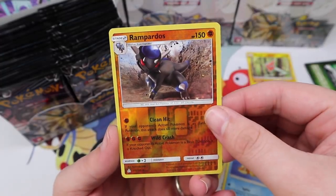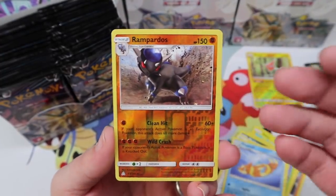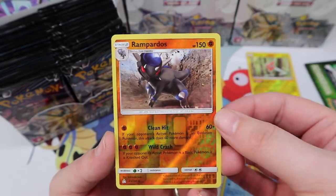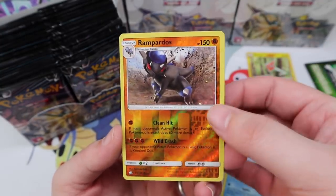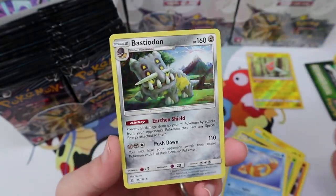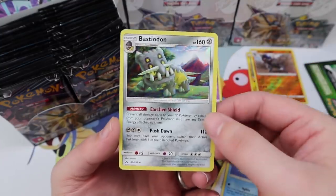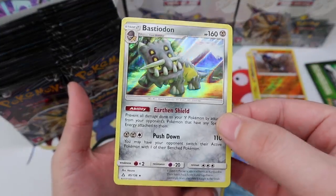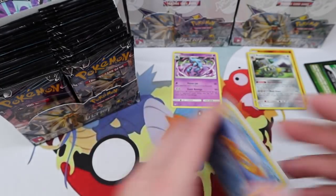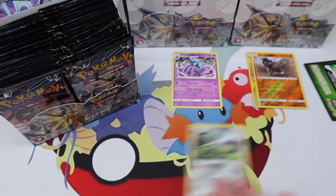We have a Rampardos — it's been so long since this line. Rampardos was in a set maybe, I'm wrong, I just feel like it's been a while. And hey, our first holo — a Bastiodon! That's awesome. We'll leave him over here.